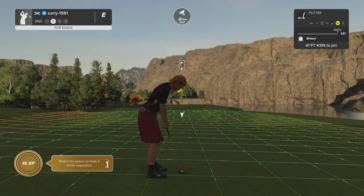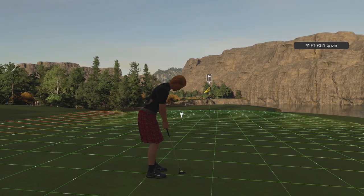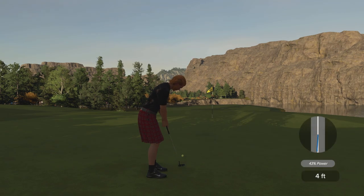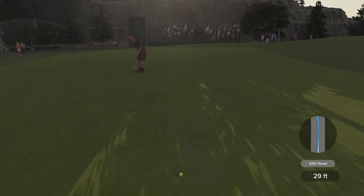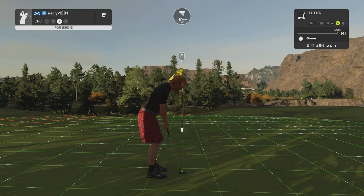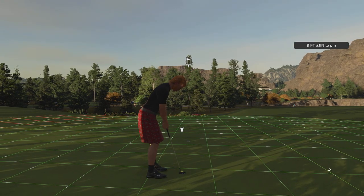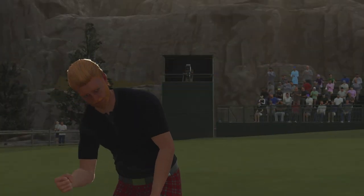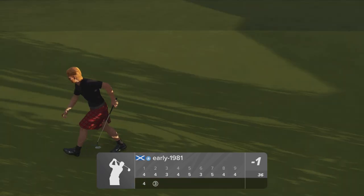This is going to be a downhill putt for eagle, 41 feet - going to move from left to right. Just want to get this as close as I possibly can and walk away with birdie; eagle would be a bonus. I left that a fair bit short - this would be a disaster if I three-putt par here. Surely it turns - it does turn. Good second putt, it is our first birdie of the day and I do move to one under par.